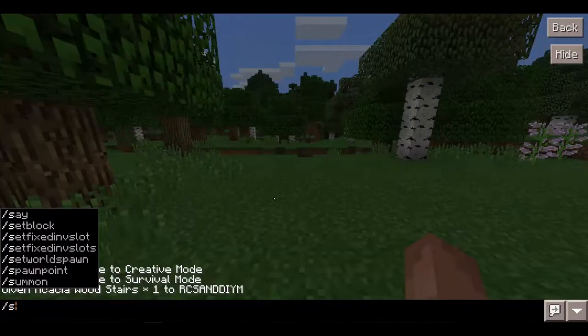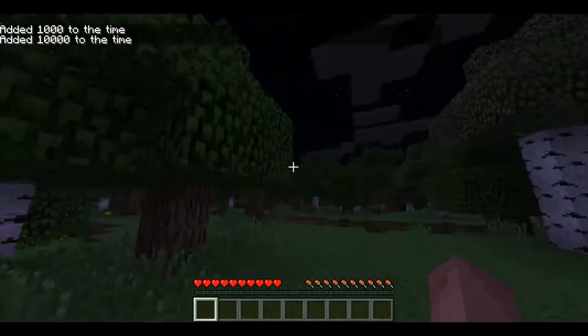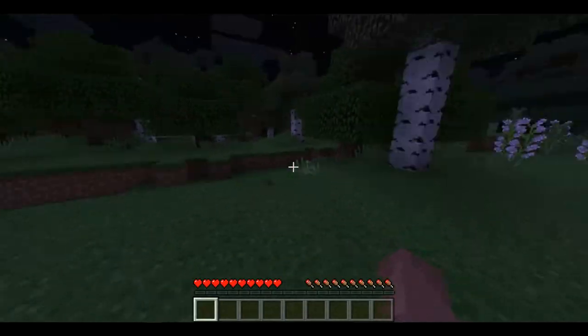Comment down below what you guys think. As you can see, you can set your spawn point which gives you coordinates. You can also add time — I can make it night right there. You can do setblock too, and setblock has been used with command blocks on the PC edition.